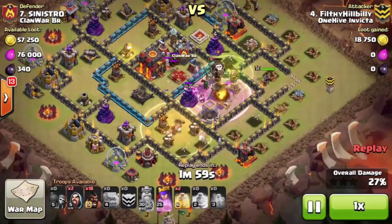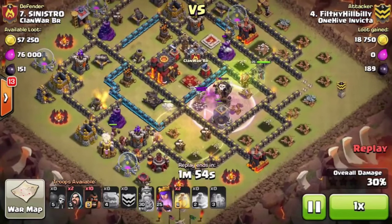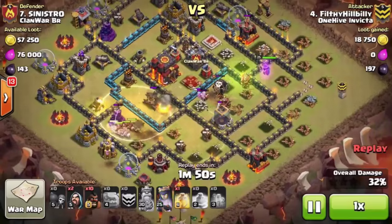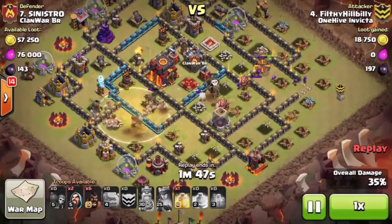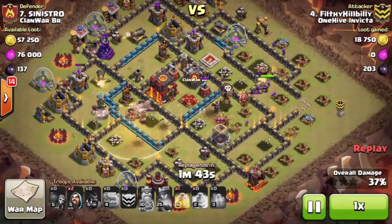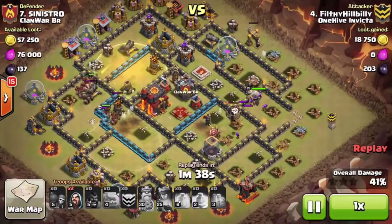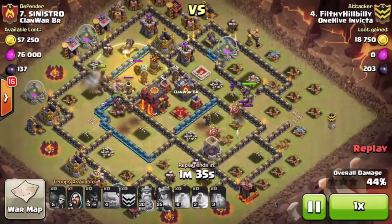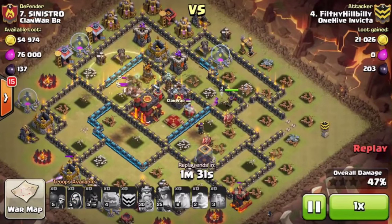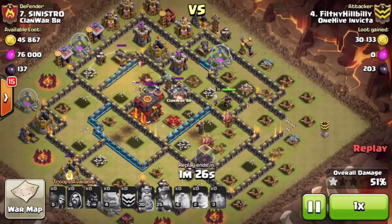Starting at 6 o'clock, he moves up, puts a heal to make sure he doesn't lose any of those Hogs, and then works clockwise around the base. He's already used 2 heals, so he may have been early on one of those. He lost a few Hogs to the other set of bombs — triggering all the bombs — but because there are no more bombs and he came in at the right angle with the Kill Squad, he was able to destroy the rest of the base without needing any other heals.